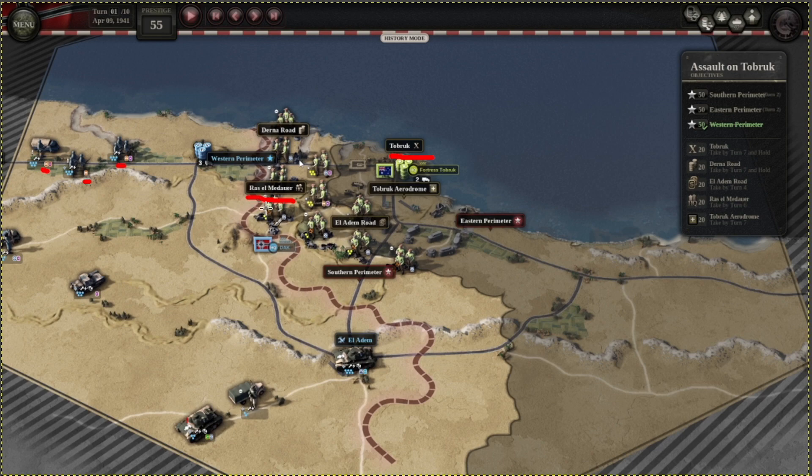Raz el Medawr you don't really have to worry about, because you will out-supply it and can take it by turn 6 without any issues. For Tobruk, you want to have a variety of units there — ideally some with pioneers — and then use feint attack and set piece attack to suppress as many of their steps as possible, then on the final turn take over.